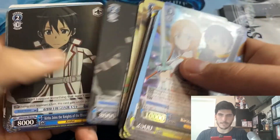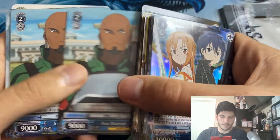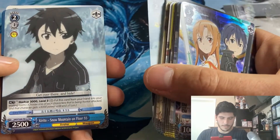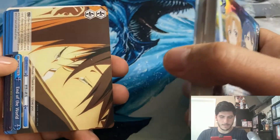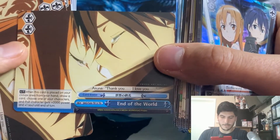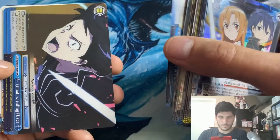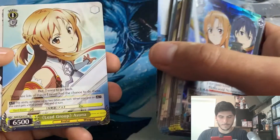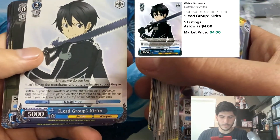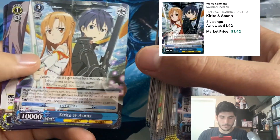I do recognize a lot of these cards came in the booster box as well, so I'm sure there's some overlap. Lead group Asuna, lead group Kirito. Kirito and Asuna.